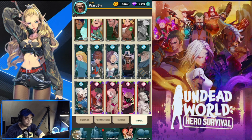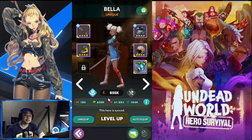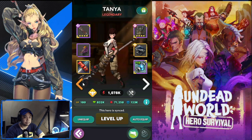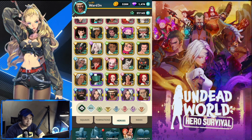Let's take a look at how my Bella is built. She's already at 855k combat power with attack at 61,000. The highest attack I have goes to Tanya and Mr. Murray, so she actually belongs in the top three in terms of attack. Let's move on to a bit more testing.